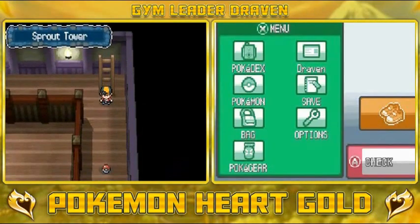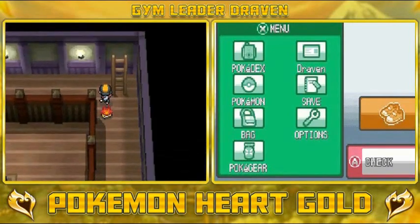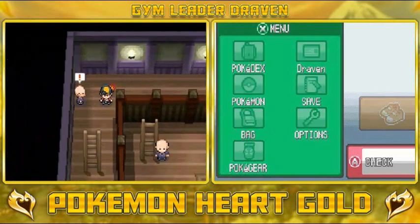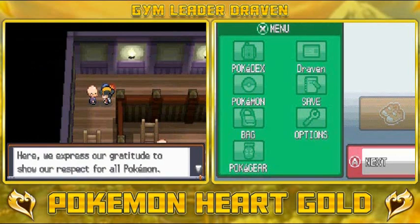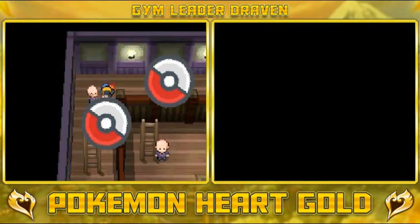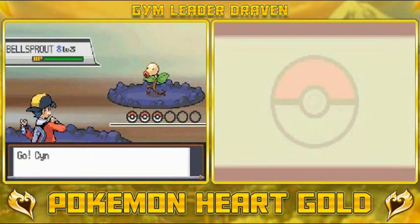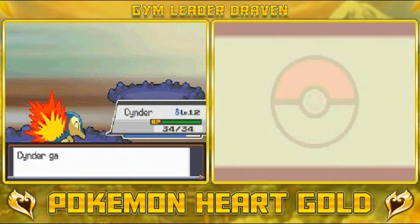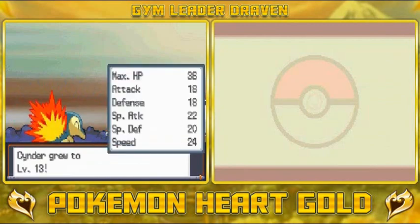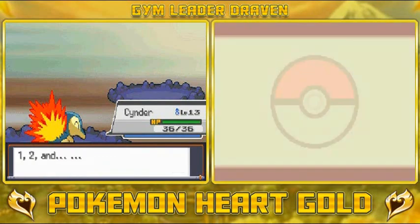We're grabbing a few items — one is a Paralysis Heal, which is good since some Bellsprouts can learn Stun Spore. Sage Chow wants to battle. Ember is very effective! Cinder reaches level 13 and learns Quick Attack, so we replace Tackle since it's not that effective anymore.